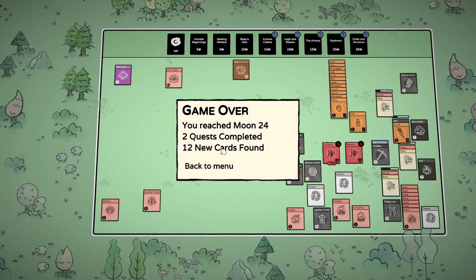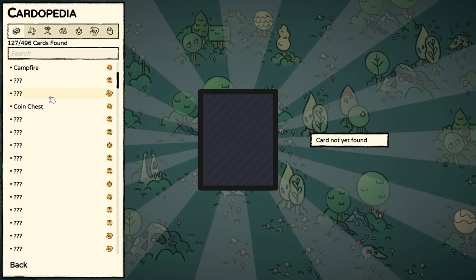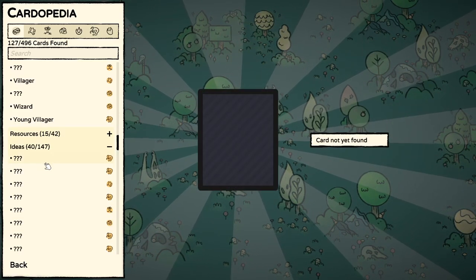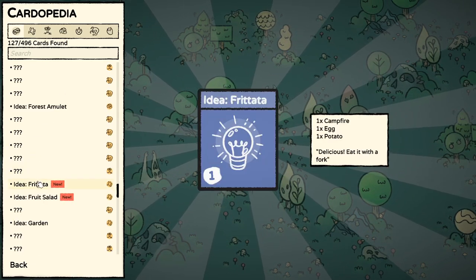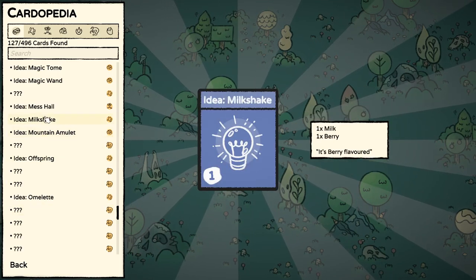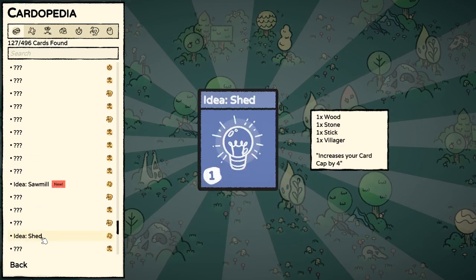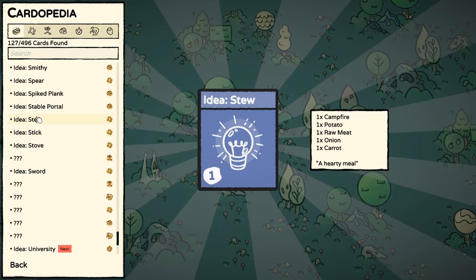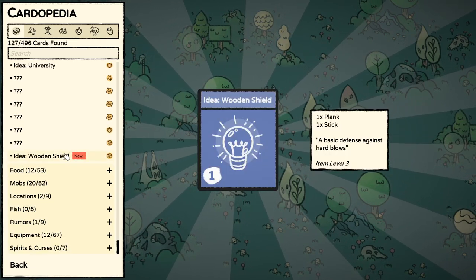You reached moon 24 — two quests completed, 12 new cards found. Back to menu. That was a shame — kind of unexpected. Let's have a look at some of those new cards. Found the treasure chest — that was exciting. New idea: frittata, campfire, egg and potato. Fruit salad — we made one of those but they never got a chance to eat it. Milkshake — very popular. Pickaxe — never made one of those. Plank, made lots of those. Sawmill: plank, stone, iron bar, and village.